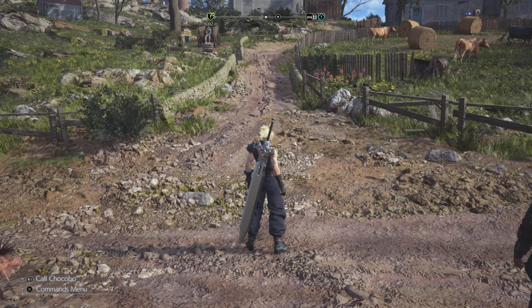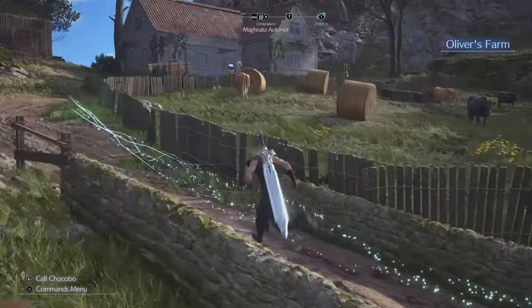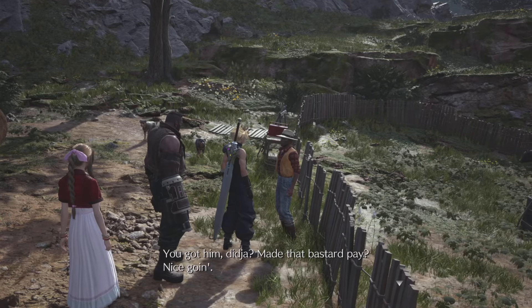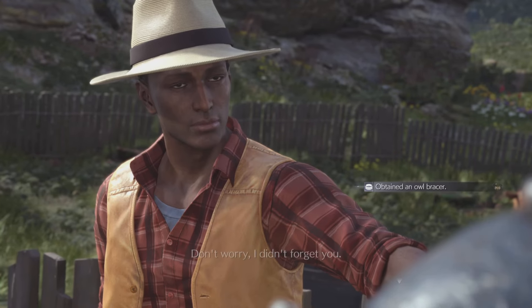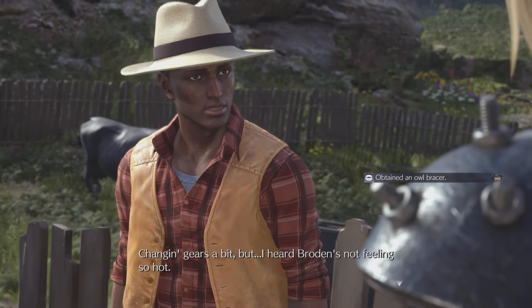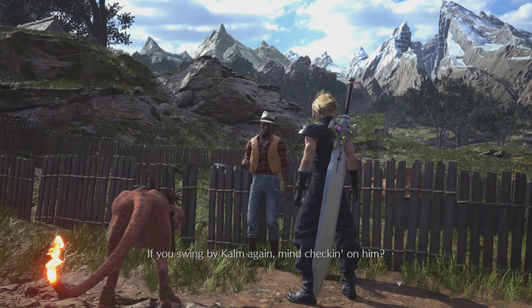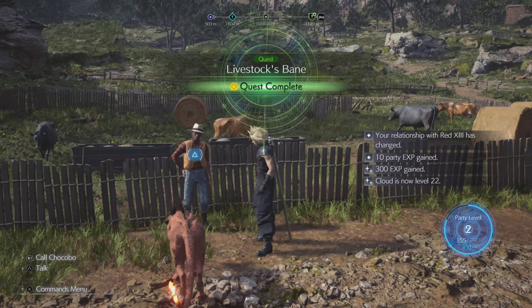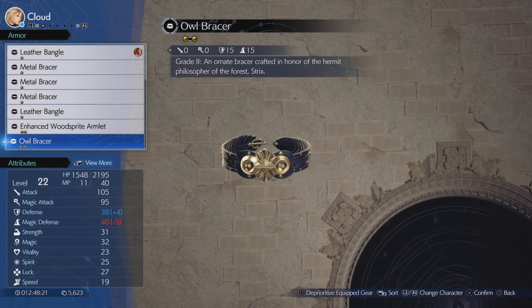We're going to head back over to Oliver's Farm to turn in our quest. Once you head back over here and speak with Oliver, he is going to give us the Owl Bracer. Some of these side quests can be very good, and this is definitely one that you want to get after. And now, since we obtained the Owl Bracer, let's have a look at this bad boy and see exactly what it is and how good it actually is.